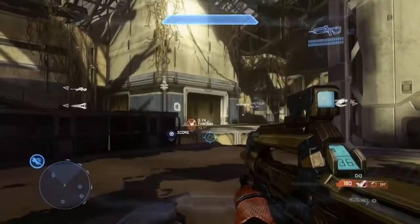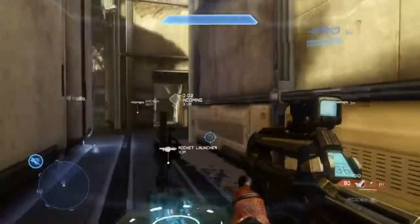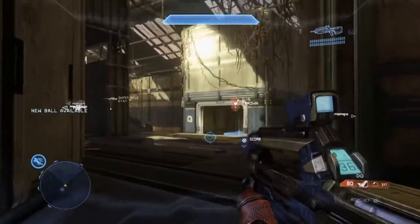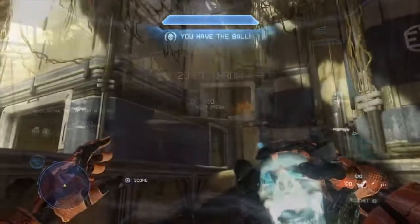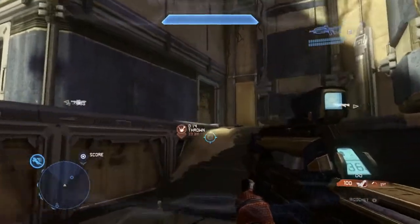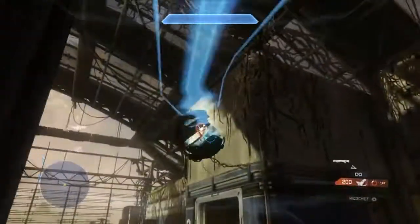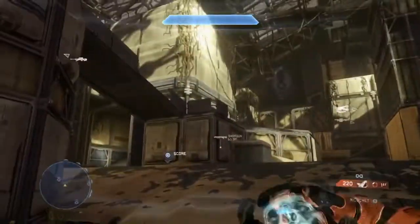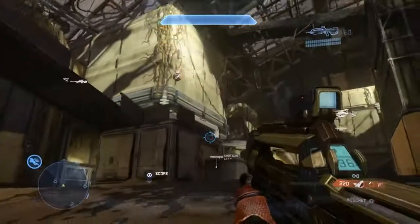It gives red team quite a big advantage on this map. So all the throws on blue side can also be done on red side, and even easier. Once again, the walls aren't that bouncy — that throw will not go in; it will just roll down the staircase. To reiterate the importance of these goal posts: you can basically throw it from anywhere in front of the base and use these goal posts to make it in.